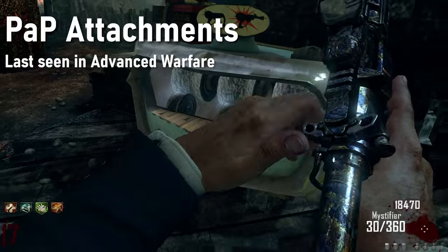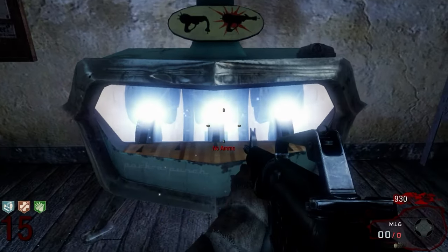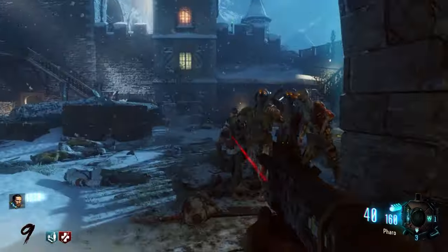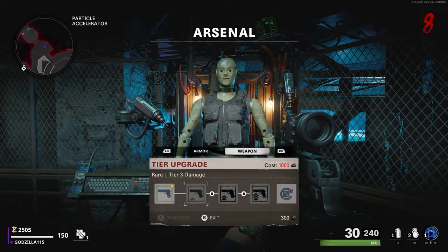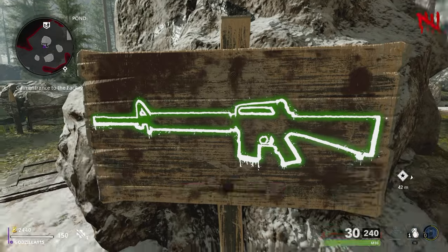I miss when attachments used to come from the Pack-a-Punch machine. In my opinion, receiving some attachments on your gun after upgrading made the Pack-a-Punch feel more valuable. But starting with Black Ops 3, attachments would be applied to your weapons from the start, and there wasn't a way to earn them in the match. The closest we got was the Armory in Cold War, which allowed you to use Salvage to change the attachments on your gun, but they still come with attachments anyway.